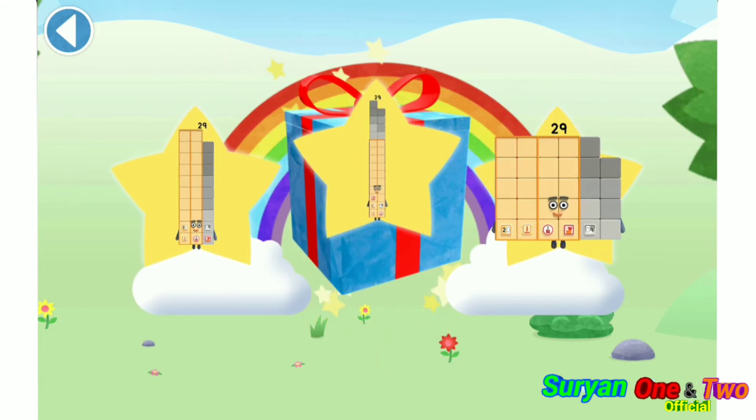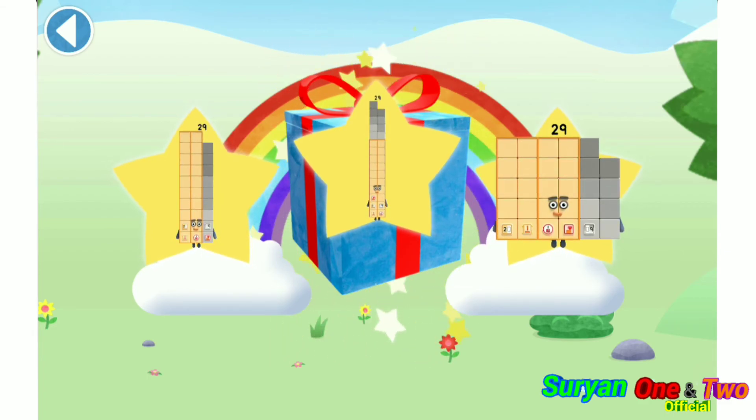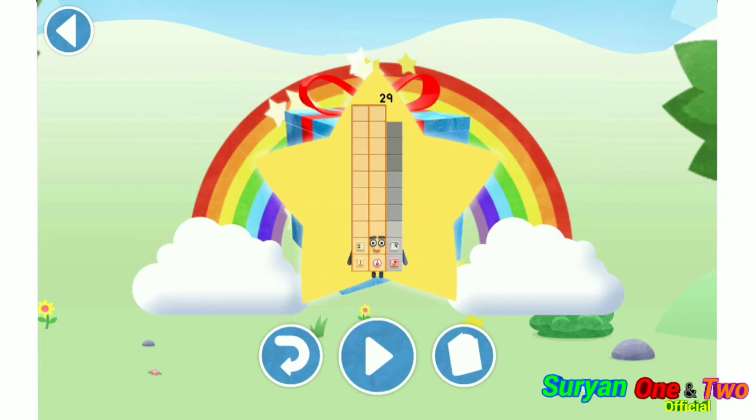Well done! You've unlocked a sticker. Which sticker will you choose? You can choose another sticker next time. Try to collect them all. Amazing! Play again to unlock another sticker.